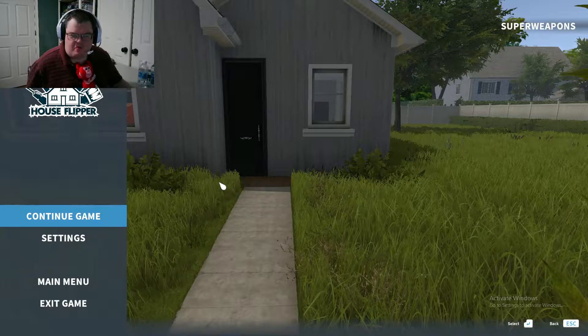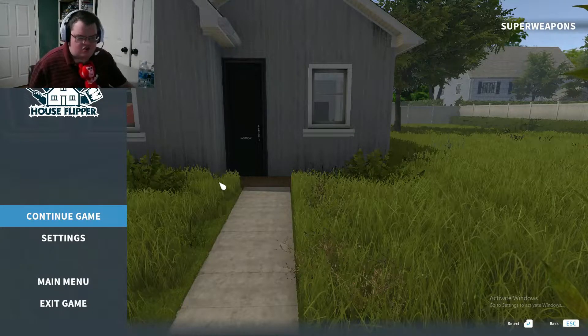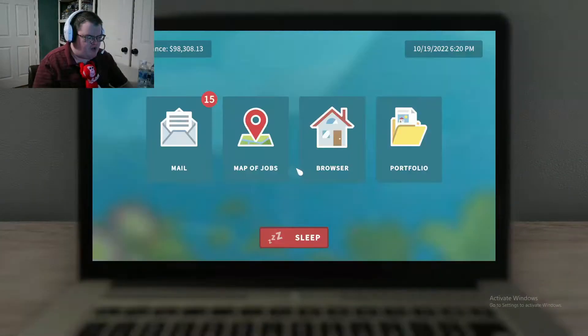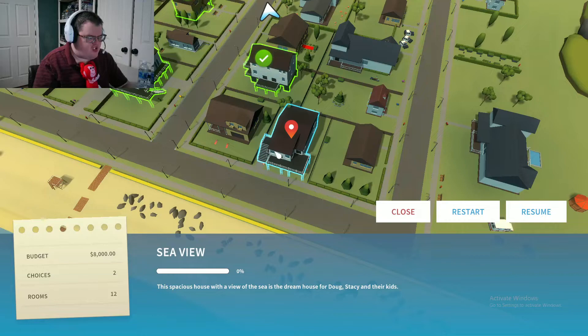Hello everybody, so today we are playing House Flipper once again. Let's go ahead and pick out a job here today because I think the one that we're going to be doing is pretty easy. This one is going to be called Sea View, so that's what we're going to do today. Me, Mr. Pringles, we're going to be playing House Flipper once again, so let's get started and try to have some fun.